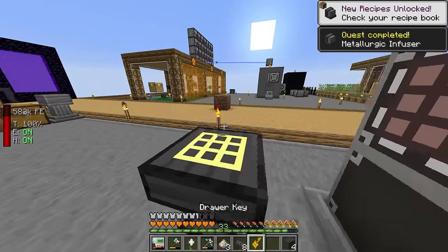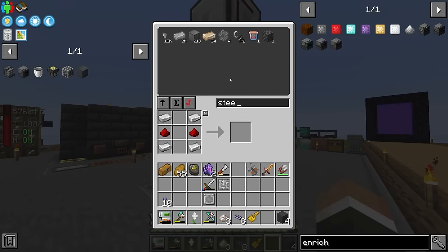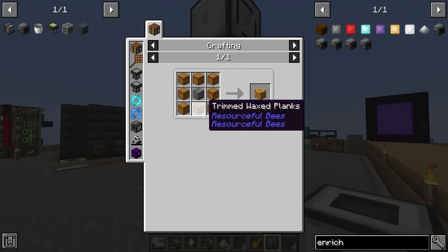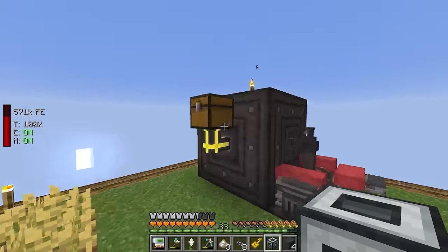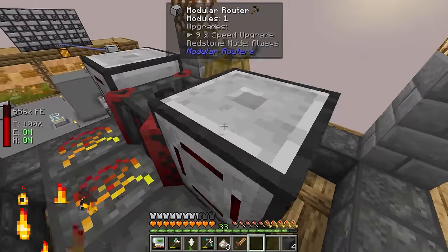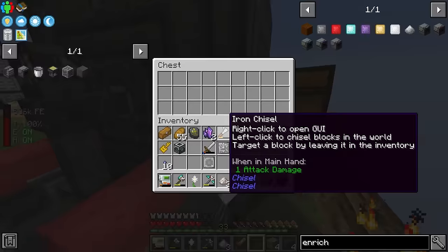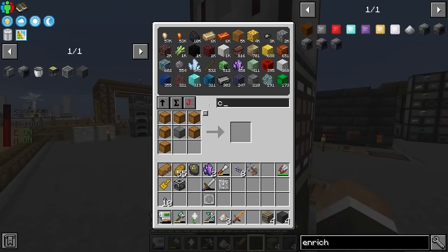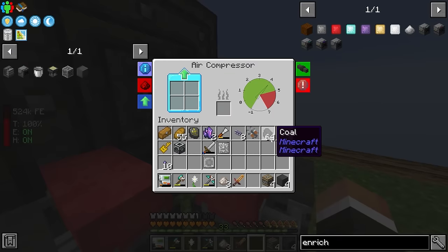All of this machine frame crafting is the kind of stuff we could look to automate once the Applied Energistics 2 system is up and running - which is the whole reason we're going through this rigmarole. Pressure is low so we'll add more coal to the compressors - we've got over 10,000 coal at this point. We can then put in three more pity machine frames, take one and transform it with the wand into another machine frame.